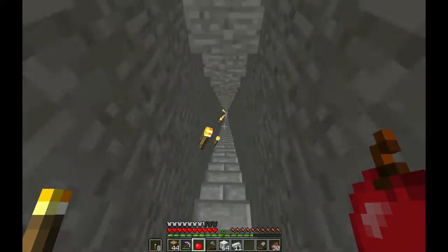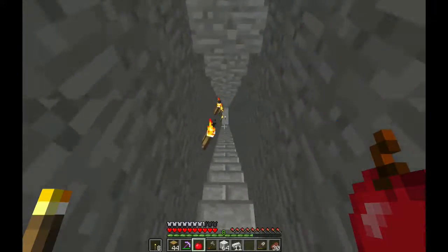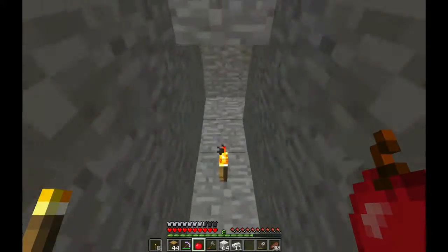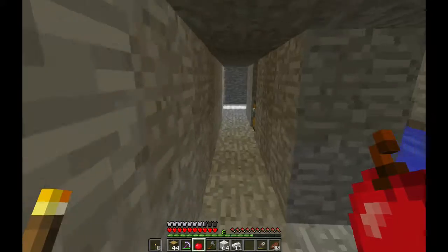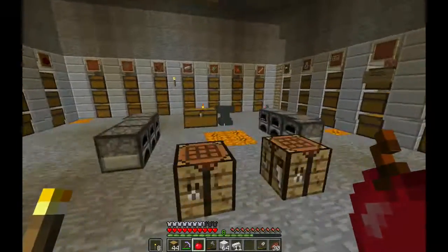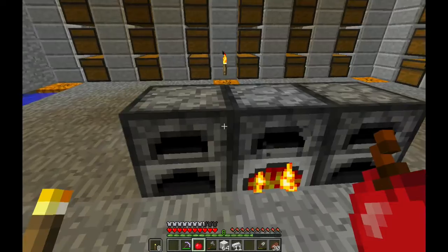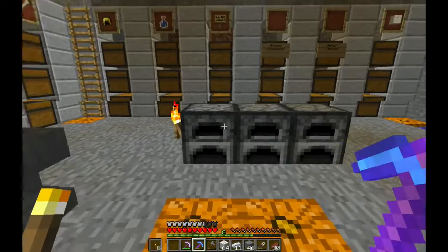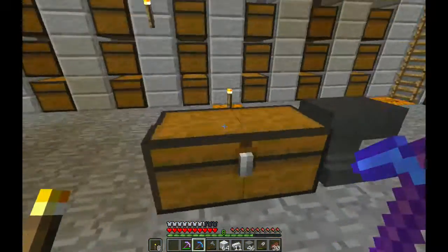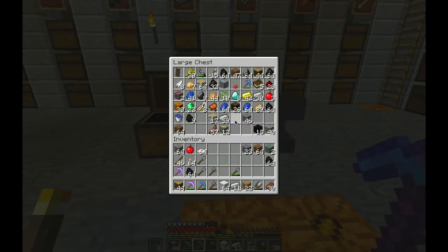I mean, there are mobs if I go by the spawner, so in that sense I guess it would be good. We're back. We have some steak for now - we'll cook the mutton. Let's make some chests, actually. This is called Chest Basement for a reason. Let's go check the pumpkins, then we will explain our idea.